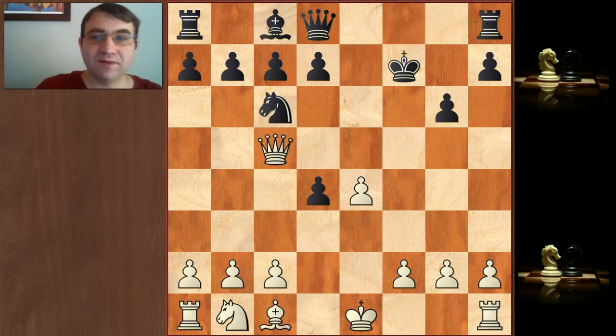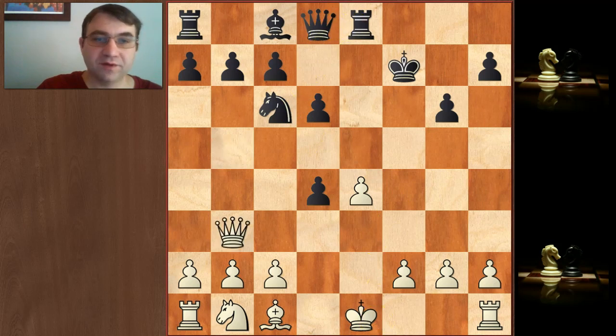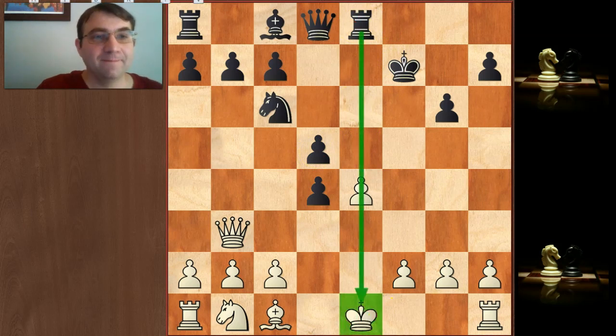So queen takes c5, and again d6 — a tempo gain on the queen, preparing to develop this bishop. Then we have queen b5, and Morphy just develops another piece and creates a pin — rook e8. Great move, just creating this pin. So now queen b3 check, and here's why that pin's important. He plays d5, just blocking that check, and then there's nothing going on down the pipe because of this nice pin against the king.